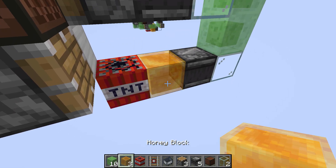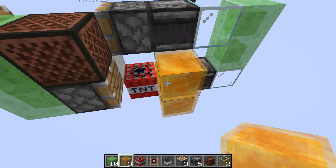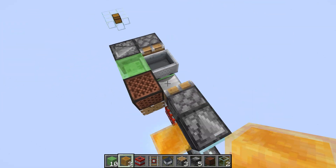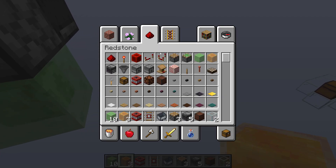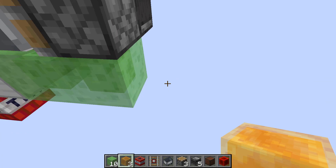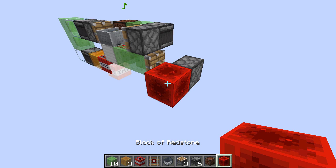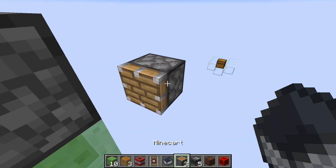Now place any block here, two slime blocks, then another block. You need an observer looking into that block with a honey block behind it and TNT behind that. Then place two more honey blocks on the side — this allows the piston to push the whole module forward. Now if you grab a redstone block, every time you move the whole module forward it will duplicate a piece of TNT.